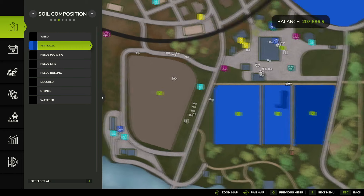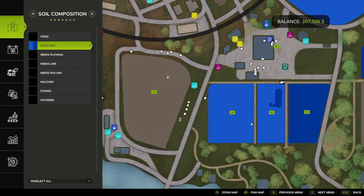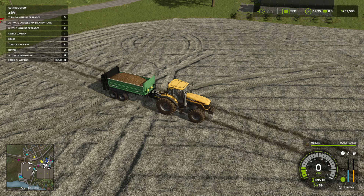Now let's talk about fertilization. There are two states of fertilizers: 50%, which is the light blue, and then the dark blue, which is the full 100%. There are multiple ways to get to 100%. The easiest way, in my opinion, is manure.